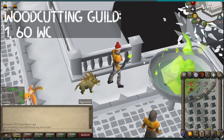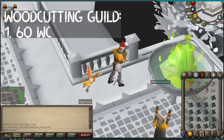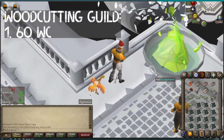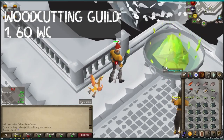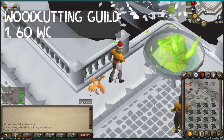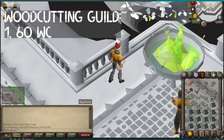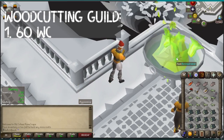The first thing you need to do is get 60 Woodcutting. You can get this however you want. I got a good chunk of it at Wintertodt because I didn't care too much about being inefficient, using the steel axe and slowly leveling up my skills. But if you want to be more efficient, you could grind out oaks, willows, and maples straight to 60.